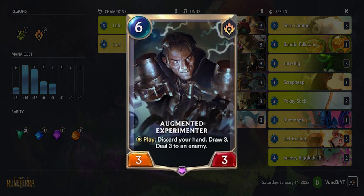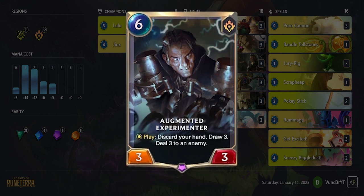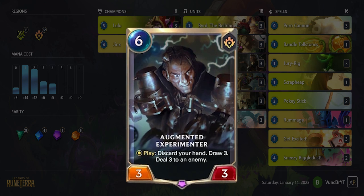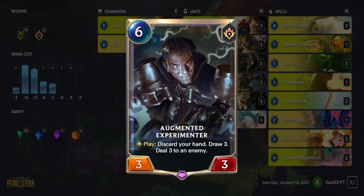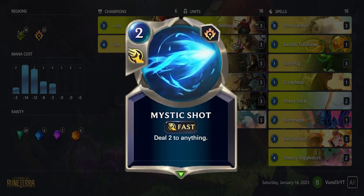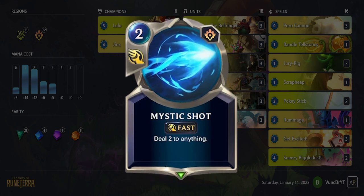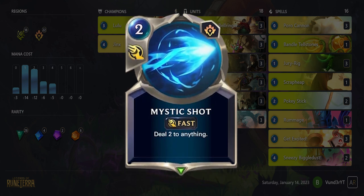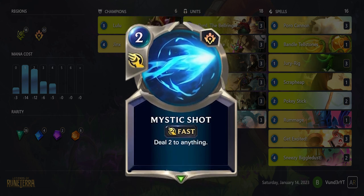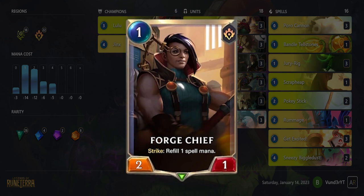Augmented Experimenter is good but sometimes it can be awkward to play. With Pocky Stick, Rummage, Urchin, and Mecha Yordles this deck already has good longevity before Jinx is played, but I can see this card as a 1-of in the deck as a control deck at some point. Mystic Shot is outclassed by Pocky Stick in this deck because it does damage yet draws a card, or players would rather use its slot on more versatile cards like Bandle Tellstones or Scrap Heap. We don't need Forge Chief because of the great 1-drops already in the deck.